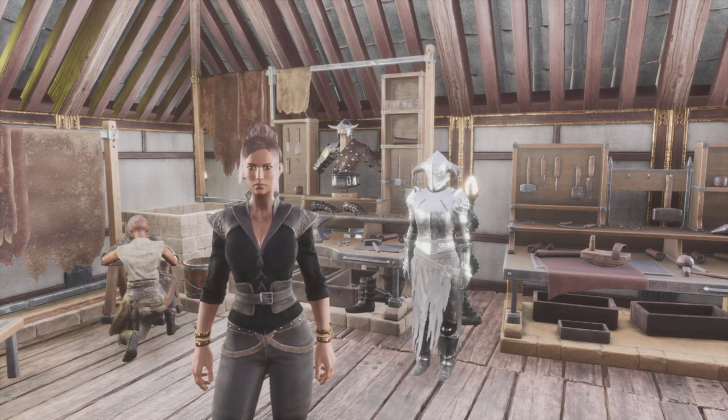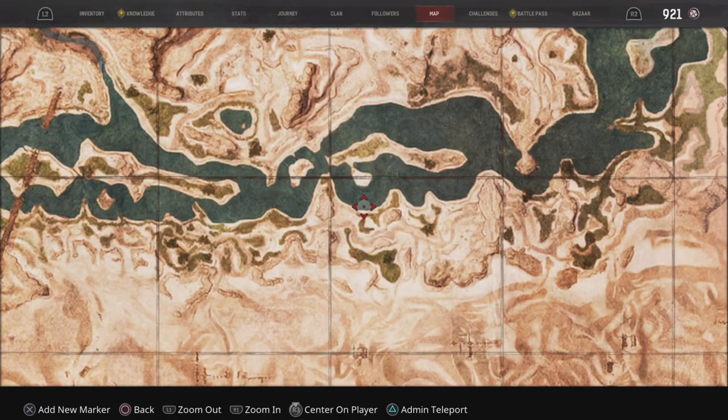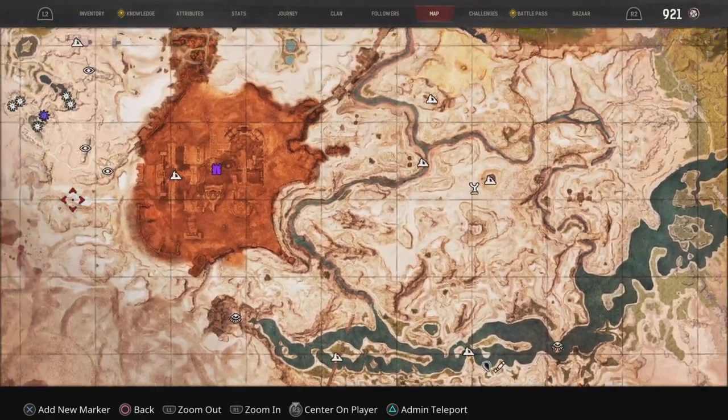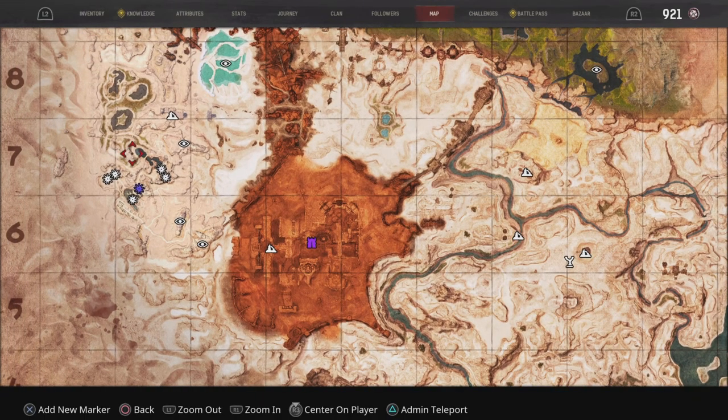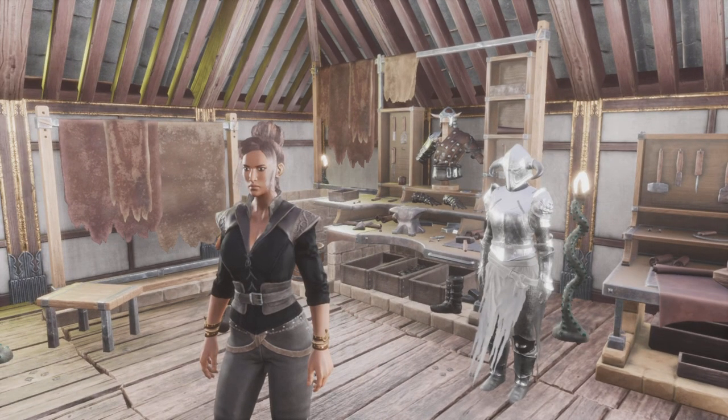This is the Arena Champion's armour, which you learn in Klayl's Stronghold — a dungeon located slightly north-east of Sepumaru. You need to go into the arena, but you don't have to fight the Arena Champion. You can actually sneak in there, learn the recipe, and come out again without her even knowing you were there. I'll show you that shortly in this video.